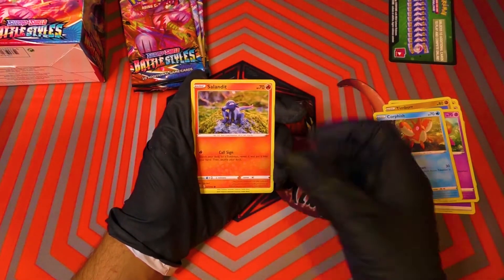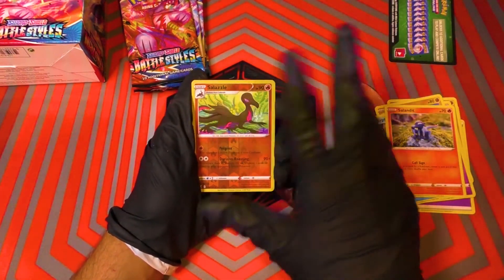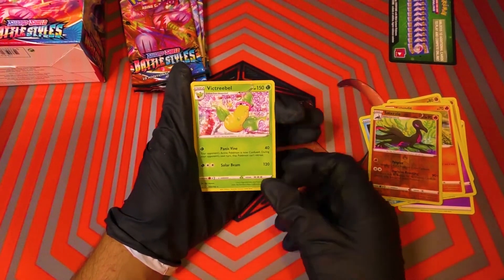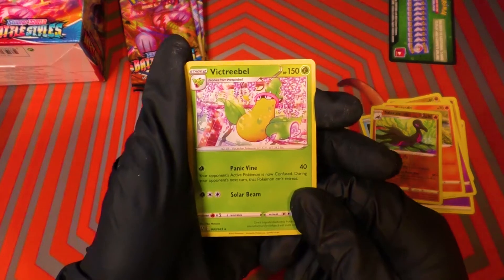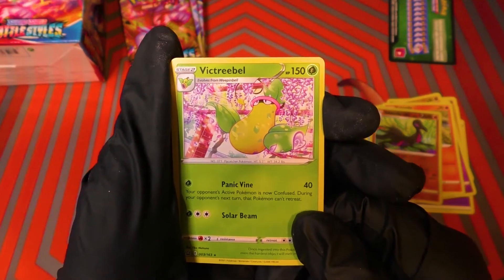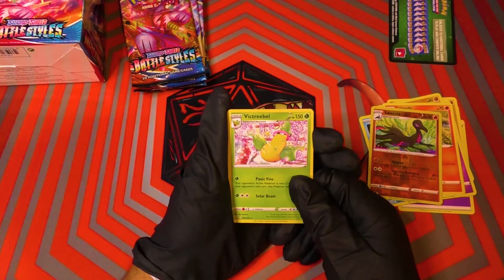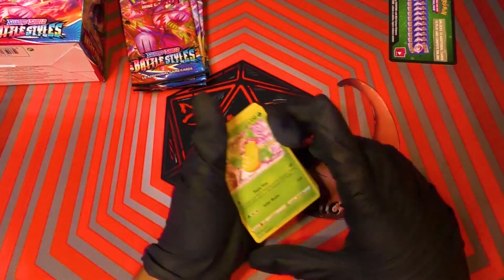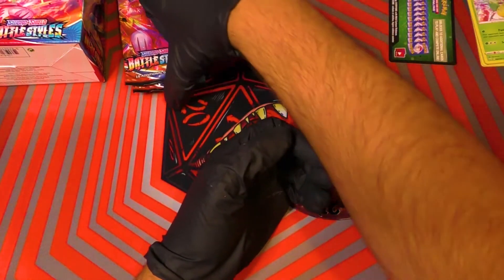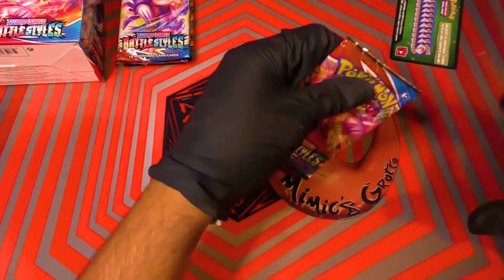Corphish, Salandit, a Salazzle — Reverse Hollow! And for the first one, Victreebel. And it's a beautiful art style. I do like the art style. He's on what looks like — is that cherry blossom? No, it's kind of like what grapes grow on. Weeping Bells is another Pokemon, but it's a statue that helps with the vine plants. I don't know, but it's a really beautiful art with all the flowers around him.